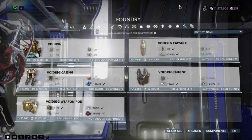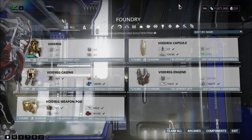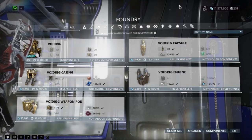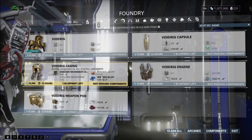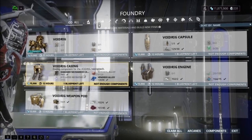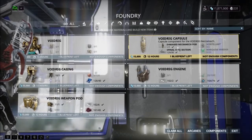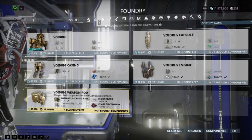Once you've bought your blueprints, return to your Orbiter and access your Foundry. You'll be required to grind the necessary resources. For each Necromech blueprint, you need a previously damaged version of that particular part. For example, to build a Void Rig Casing you need a previously damaged Necromech Casing; for the Engine you need a damaged Necromech Engine.